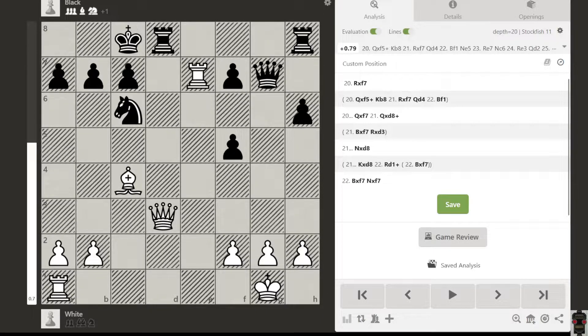In this position both sides are equal. White has five pawns, black has six pawns, both sides have two rooks and one minor piece each. It is a balanced position, but white's pieces are much more active right now, and it is white to play.